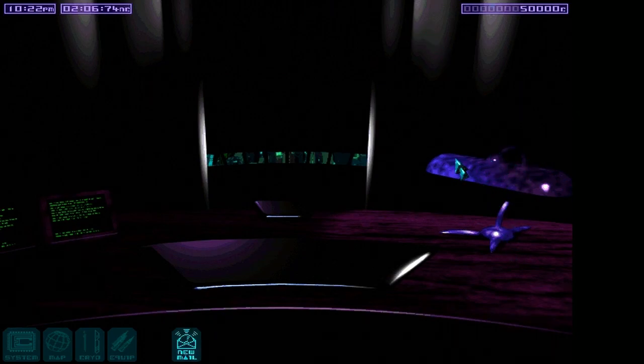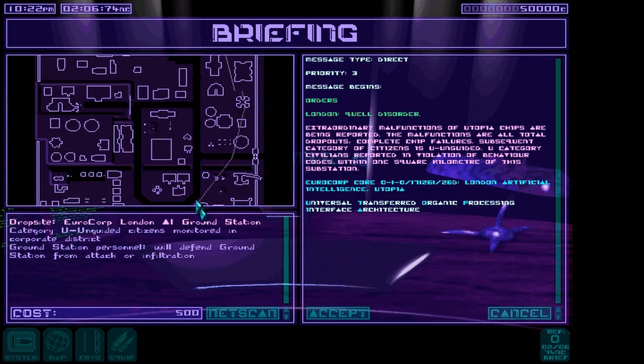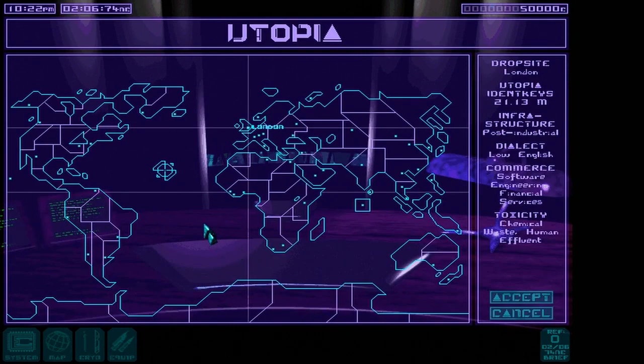We got some new mail too — AOL powers of you! Here's my desk. I turn on the awesome desk lamp and it gives me light to see things. Let me read an email here. The font is actually quite small: 'Extraordinary malfunctions of Utopia chips are being reported — complete chip failures. Category of citizens is unguided. Civilians reported in violation of behavior codes within one square kilometer of this substation.' That doesn't make any sense, but we'll accept this mission and go to London.